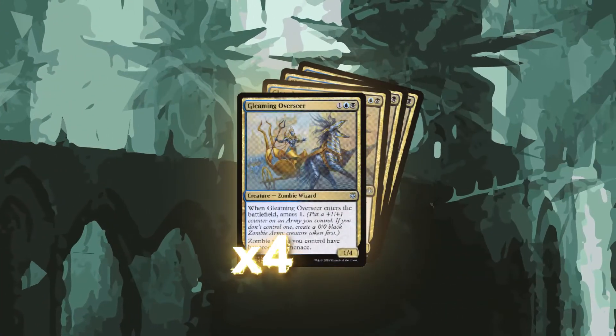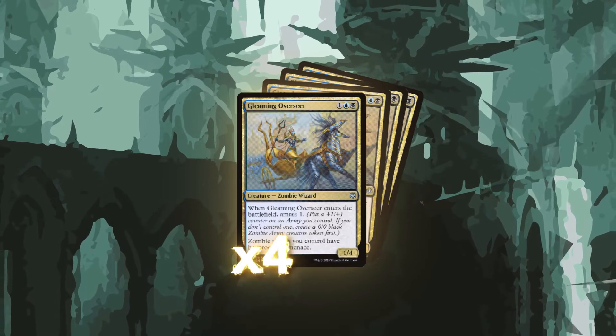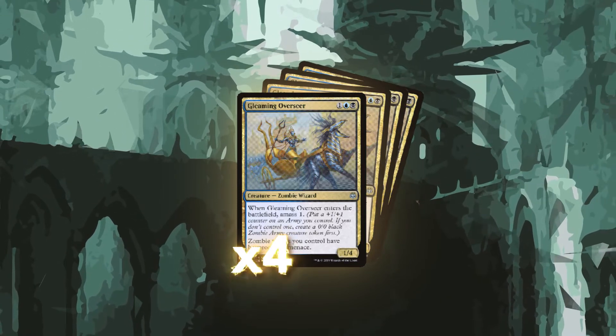We also need some synergies in order to protect our game plan. We're running a full playset of Gleaming Overseer. For three mana, we get a 1/4 with amass 1, but it also says zombie tokens we control have hexproof and menace. So now our giant army token has the potential to live through targeted removal, kill two things whenever it attacks, or even better, swing in uncontested.